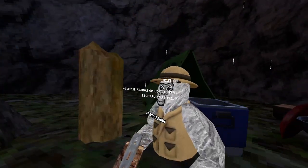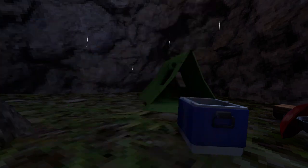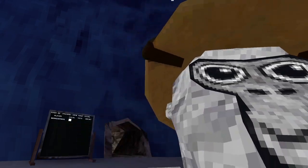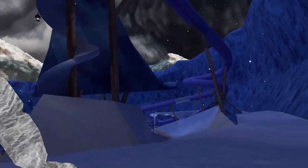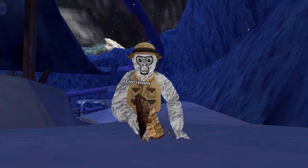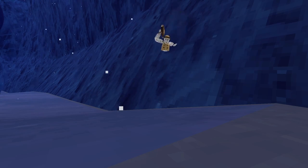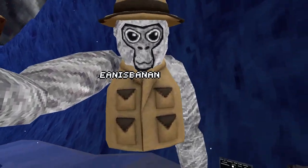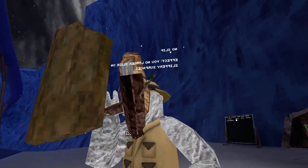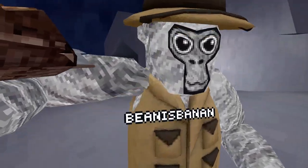Alright, our next mod is no slip — let me just get to mountains really quick. So basically we can just walk on the ice like I'm just good at this game. Yeah, that's no slip.